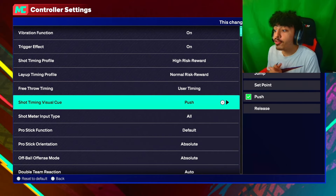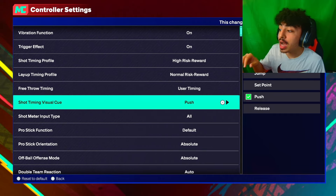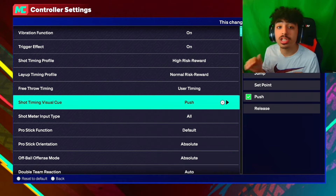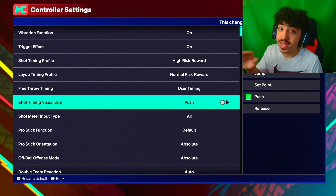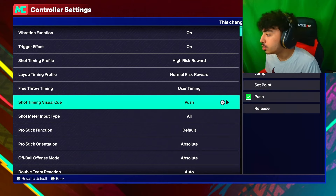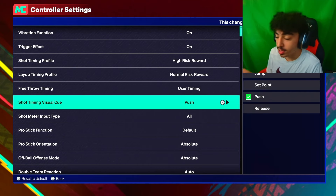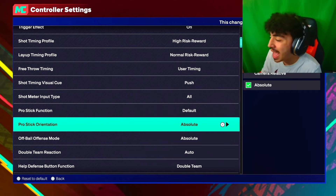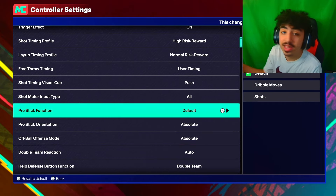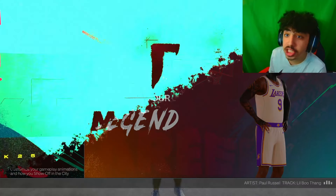For shot timing visual cue in controller settings, what you set here will only work in MyCareer games, not in the city. For it to work in the city, you have to set it on your jump shot, which I already showed y'all. So this setting doesn't really matter much — put it on whatever matches your jump shot and you'll be straight. For pro stick orientation, go with absolute. For off-ball offensive, go with absolute. For pro stick function, go with default.